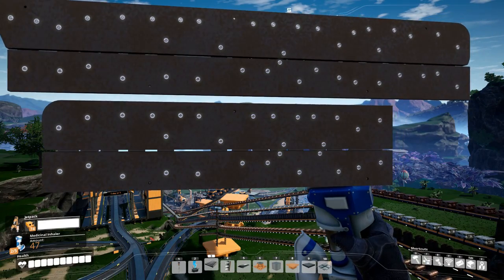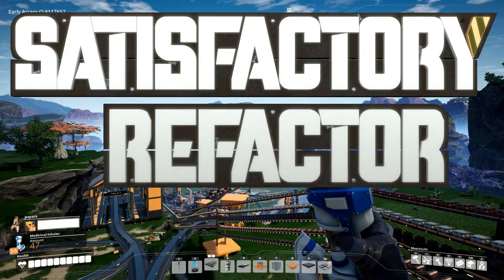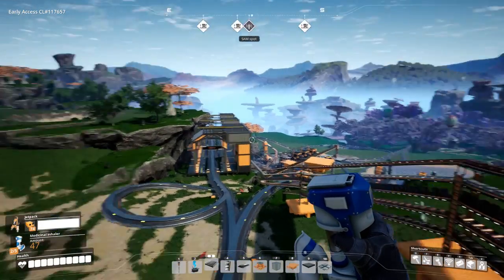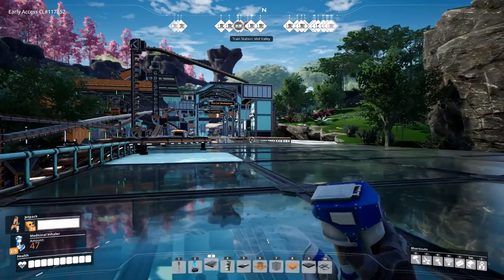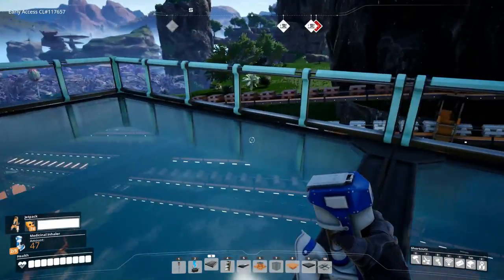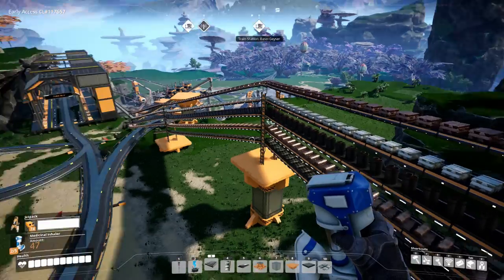Here I am again in Satisfactory! This is the refactor episode because I got sick of having a giant train station down here that all it was doing was shuttling stuff from here up to here. So I took out the giant train station up here - as you can see it's gone - and I replaced it with conveyor belts. There are all these conveyor belts that now do the job of the train station.